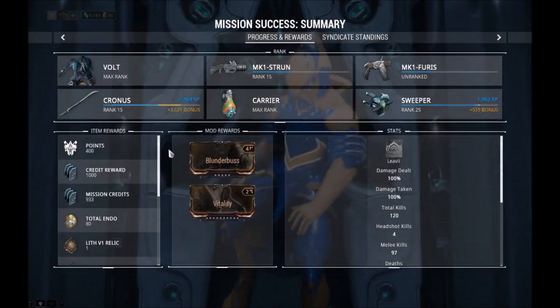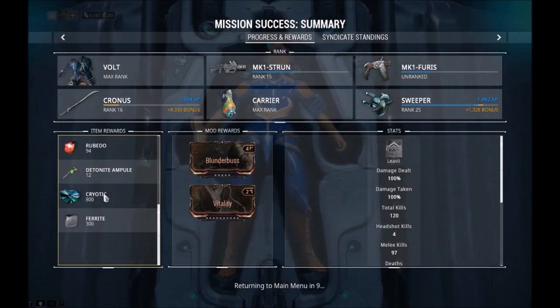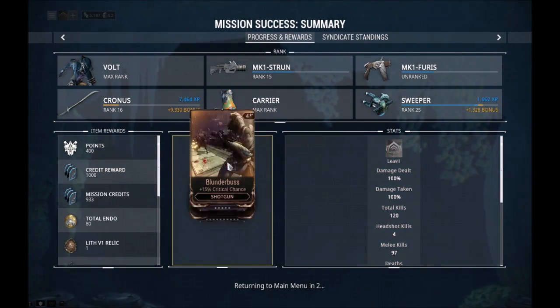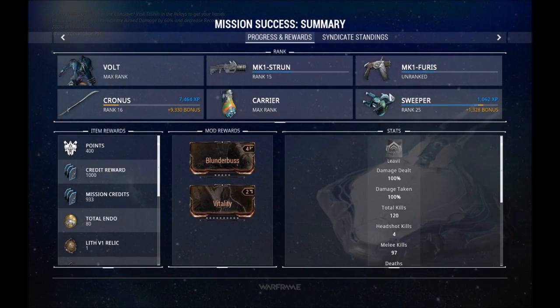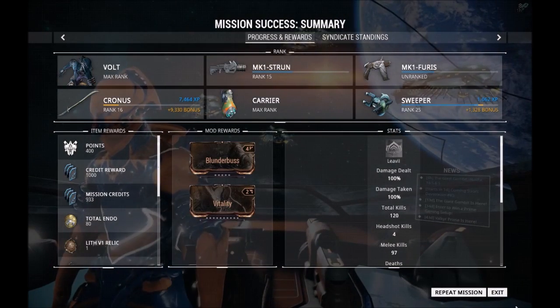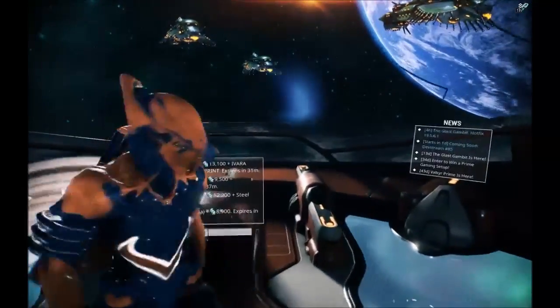So we've got two relics, some credits, some endo, and a couple of mods. I don't really need either one of those, and some XP. We found that fragment too, so that's always good. And I think that's where I'll end it. I'll make a video about these fragments and that little thing separately, just in case you want to watch it. I don't want to make this too long. Anyway, I hope this helps, buddy.